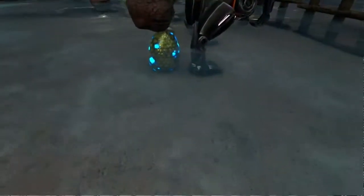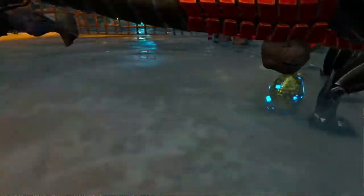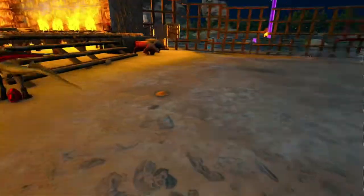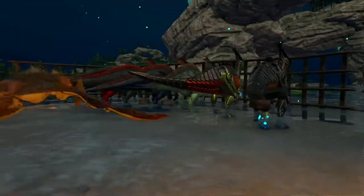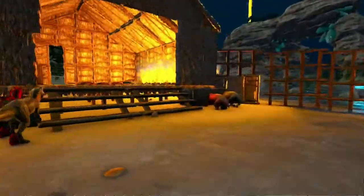We have lystros dropping eggs, parasaurs are dropping eggs, the tech parasaurs are dropping eggs, and for some reason the parasaur and tech parasaur is considered an extra small egg. I'm guessing that's because of the ease in which it takes to get a parasaur tamed — it's really not that difficult at all. You just need a bola and a club.